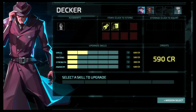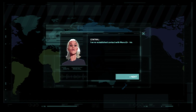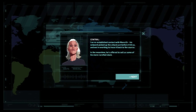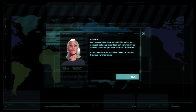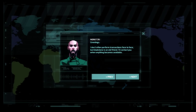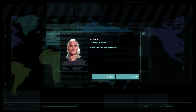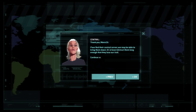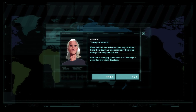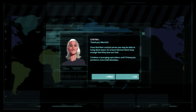I've re-established contact with Monster. His network picked up the attack just before it hit us, and we're working to trace it back to the source. In the meantime, he's offered to sell us some of his more rarefied stock. I don't often perform transactions face-to-face, but Gladstone is an old friend - I'll contact you when anything becomes available. They both have 'hello extra text here' under their names.